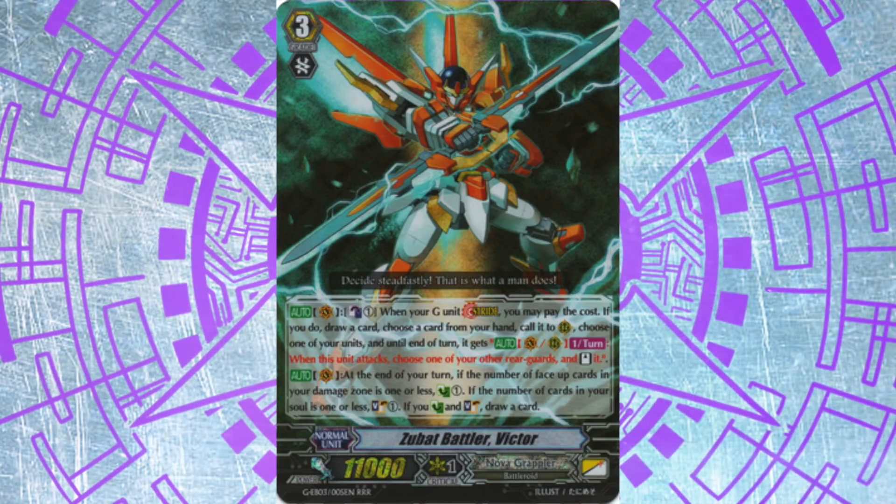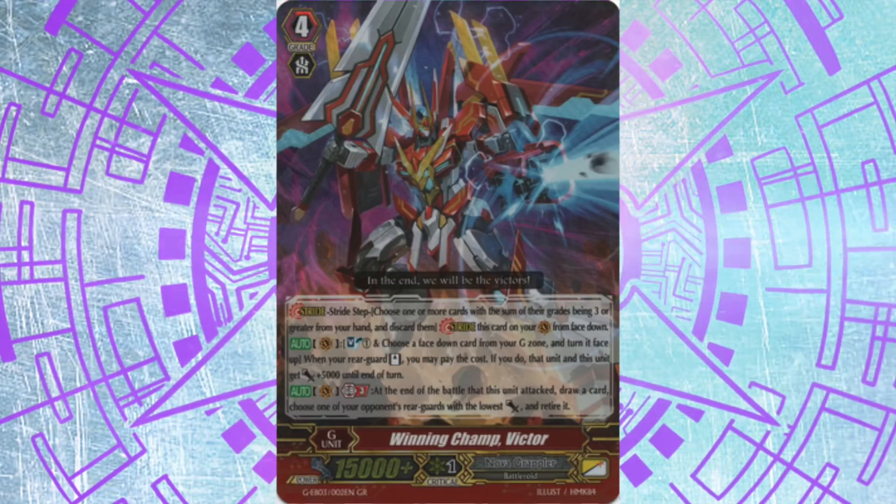First we have Zubat Battler Victor. This card is basically an infinitely better version of the first Victor. It has no rearguard skills but it is a card this deck will seek to ride every single game. Then we have Winning Champ Victor, their first stride and usually their last stride — because they win on first stride.